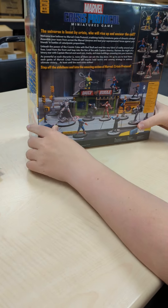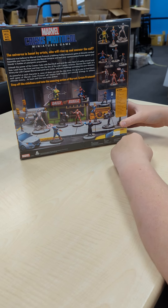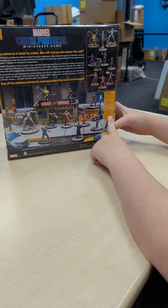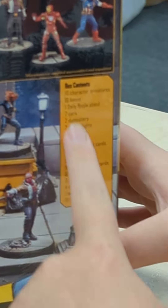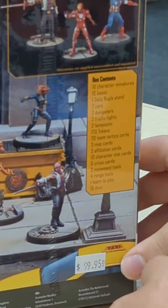Here's the back for anybody. Got the Daily Bugle it comes with, like a trash can. Yep, Red Skull. This is all the stuff it has: ten terrain pieces, ten vases, one Daily Bugle, two cars, two dumpsters, two traffic lights, two lamps, 170 tokens, 20 team tactic cards.